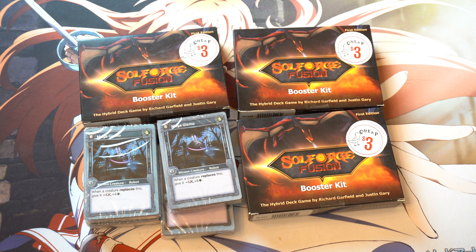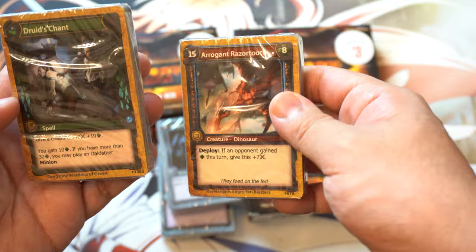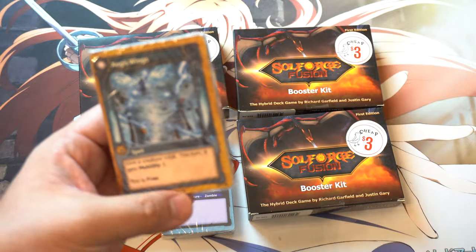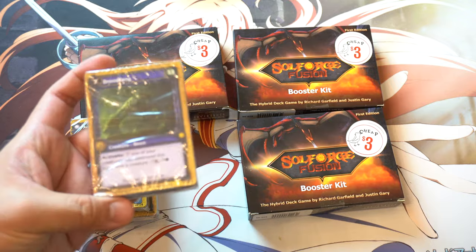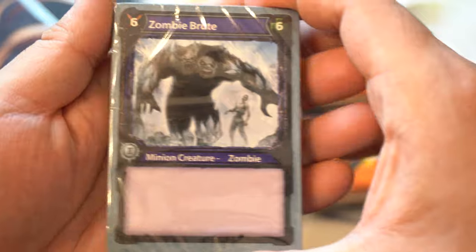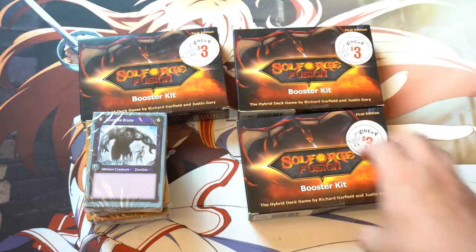It is two-plus players, 30 minutes. It's basically Magic the Gathering. Arrogant Razortooth, Druid's Chant, Aegis Wings, Zombie Brute, and Blood Fang. These cards are much smaller than Magic the Gathering — they might even be smaller than Yu-Gi-Oh! to be honest with you.